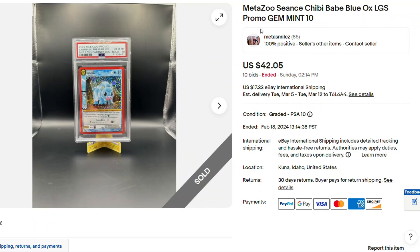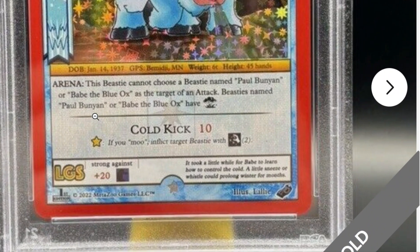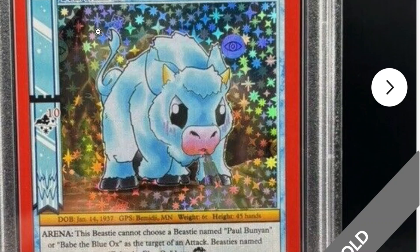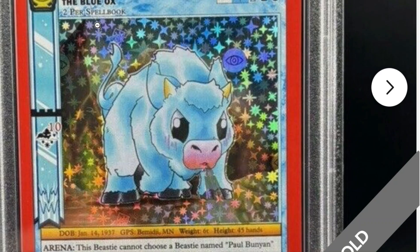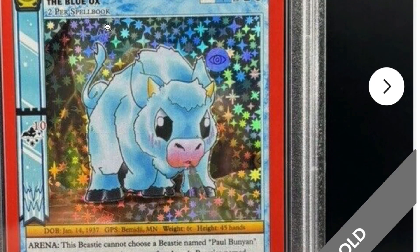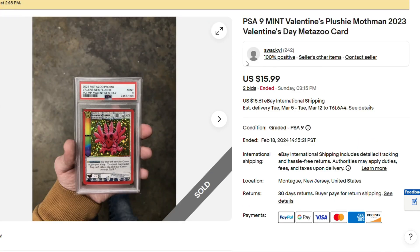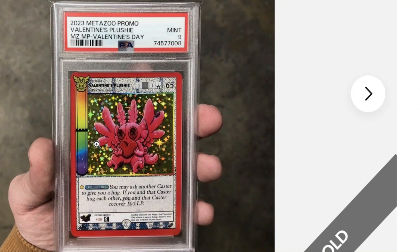Here we have Chibi Babe the Blue Ox — PSA 10, LGS promo for $42. I'd say that's a cool pickup. That's the LGS promo logo on the bottom there. Who doesn't like Chibi Babe the Blue Ox? That's one of the coolest artworks. Seance, PSA 10 — can't go wrong with that, $42, I'd say that was a fair deal. And PSA 9 Valentine's plushie promo, we never got the gold one, $15. If you need it for your collection, cool card. Can't hate on that.